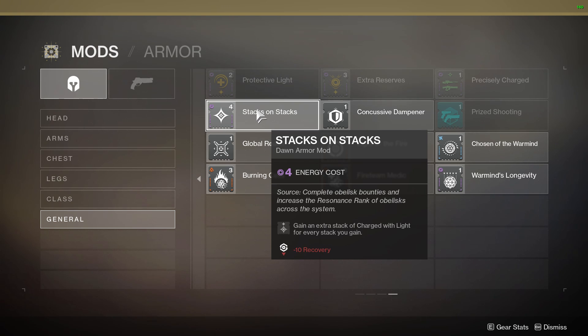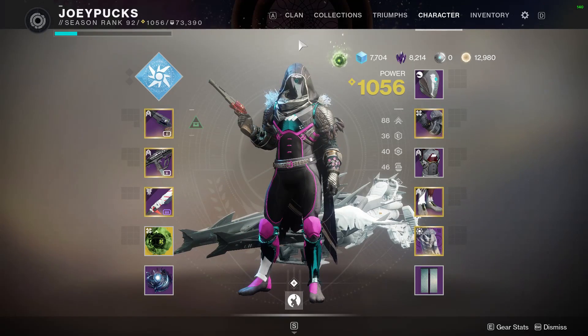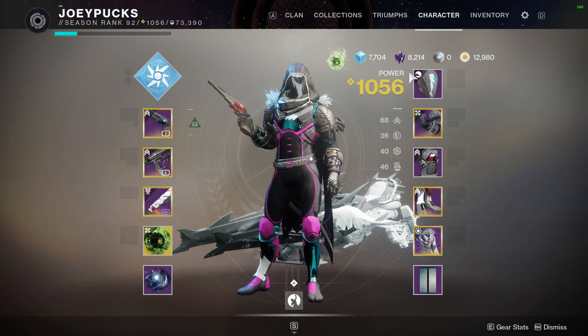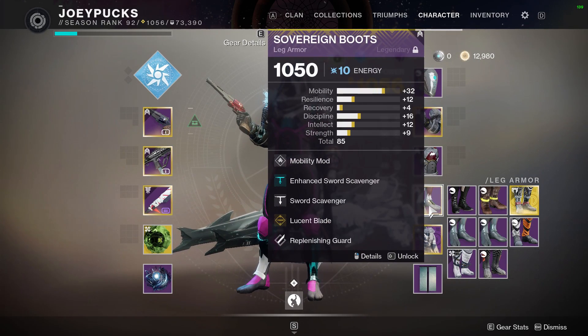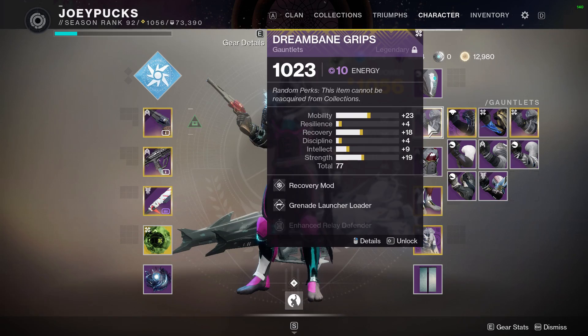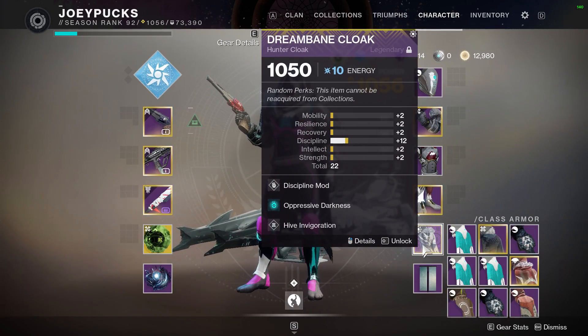Let's look at how it works in practice. Here's my current build — very simple, just to illustrate the point. I've got Taking Charge on here, which is going to get me Charged with Light. It's going to proc because I have Lucent Blade on, and I don't have anything else going on with respect to Charged with Light.